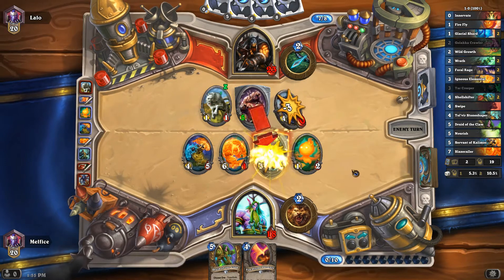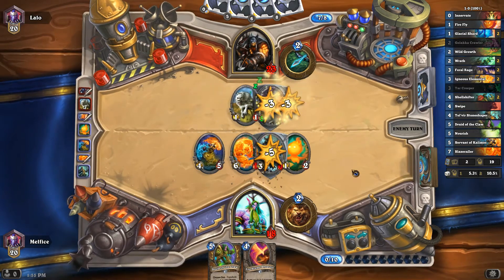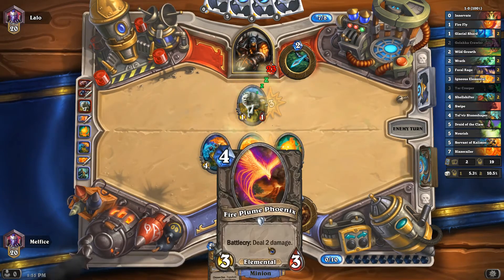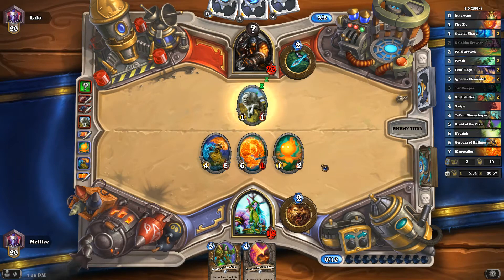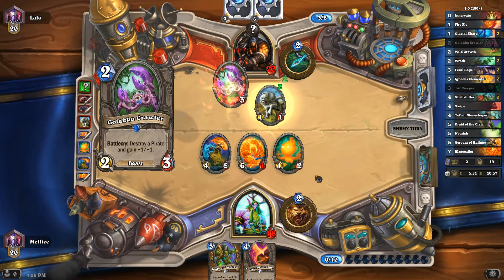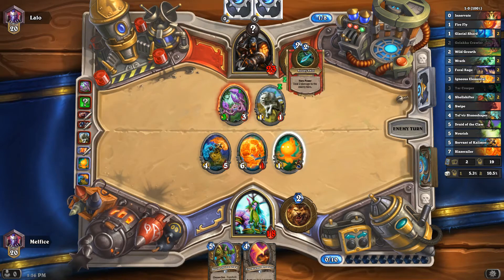He trades into that, he gets rid of that. That play came in really nice. We will take that out for Tempo. We could technically go for... Okay. That's either Explosive Trap, or Freezing Trap, or it could be Snake Trap. It's probably Explosive.